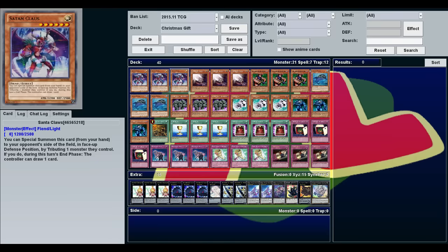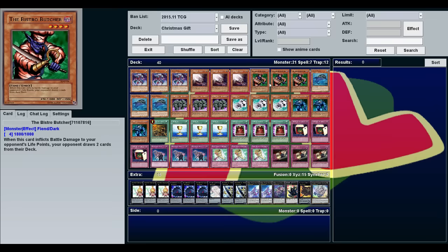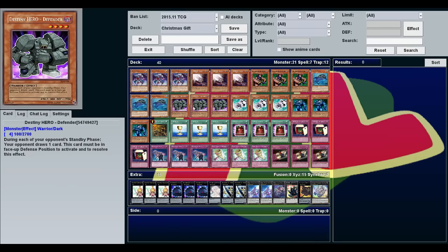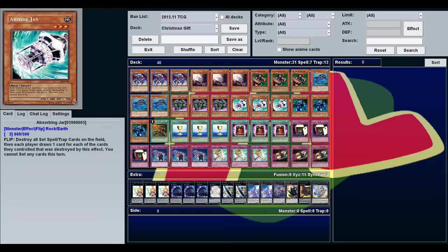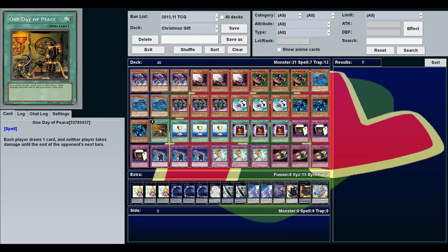I saw that and I really just liked how symbolic his card was — it literally does what the character represents. So I thought, I like this idea of giving people gifts, so I'm just going to give them all the cards that give your opponent cards. Chainsaw Insect: when he attacks or gets attacked your opponent draws a card. Bistro Butcher: if he inflicts damage to your opponent's life points they draw two cards. Silent Wabi: you can summon to your opponent's side of the field and they draw a card. Destiny Hero Defender: as long as he's face up, during each of your opponent's standby phases they draw an extra card. Absorbing Jar: when he's flipped, destroy all spell/traps on the field and each player destroys one card for each card they controlled. Hero Shadow Scout: your opponent draws three cards and any spells are sent to the graveyard.